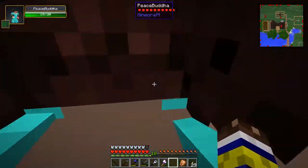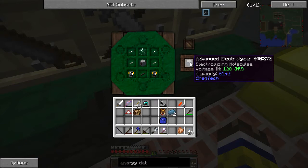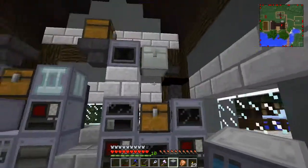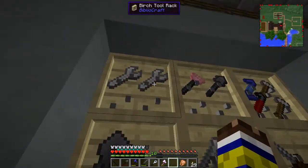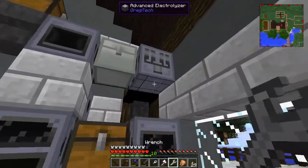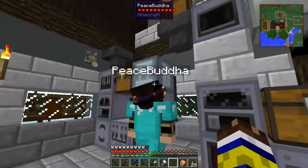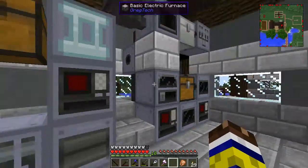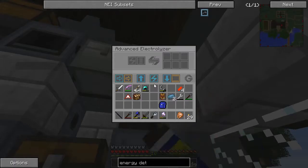So, thanks to the automatic system, I've been able to craft - or prepare the crafting of - the advanced electrolyzer. Which I just picked up because we need this thing. We need this thing to split up various stuff. We have a basic electrolyzer over here somewhere and it does the basic recipes, like sodium chloride and such. But if we are to actually split up ores, we need the advanced one.